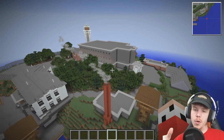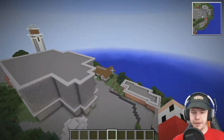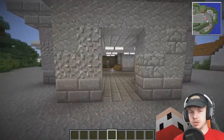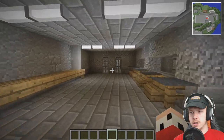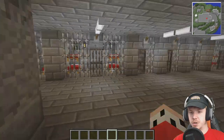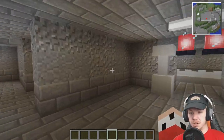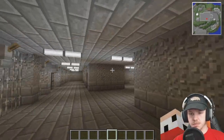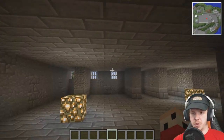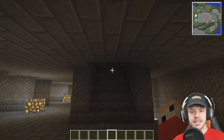It's getting to the point now that when we walk inside the prison, it's looking complete. We've now got two stories complete. We can walk through the jail door into the main cells, go up a floor to where there's more cells and the canteen and kitchen behind us.